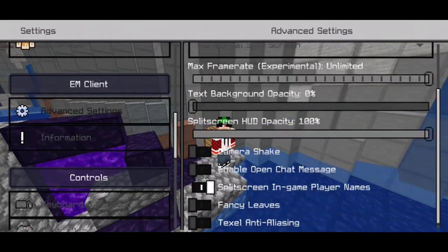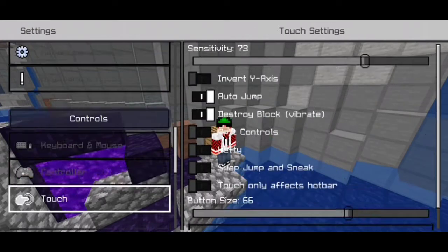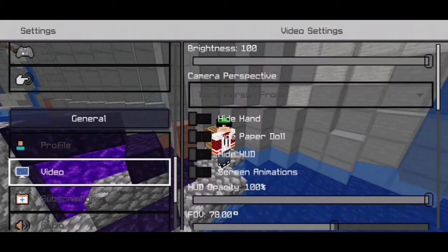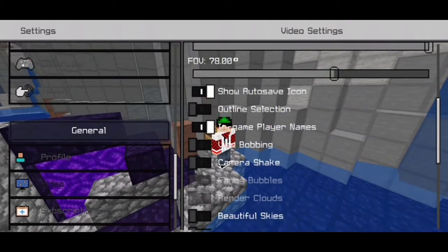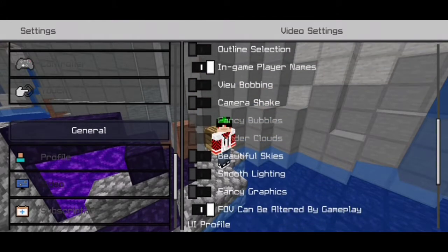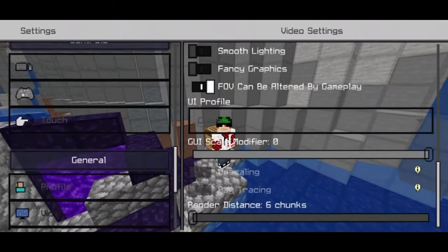In the settings, I have EM client. You guys want to turn everything off — make it all the way down. You want to turn off camera shake, beautiful sky, all of those settings. And set render distance to six chunks.